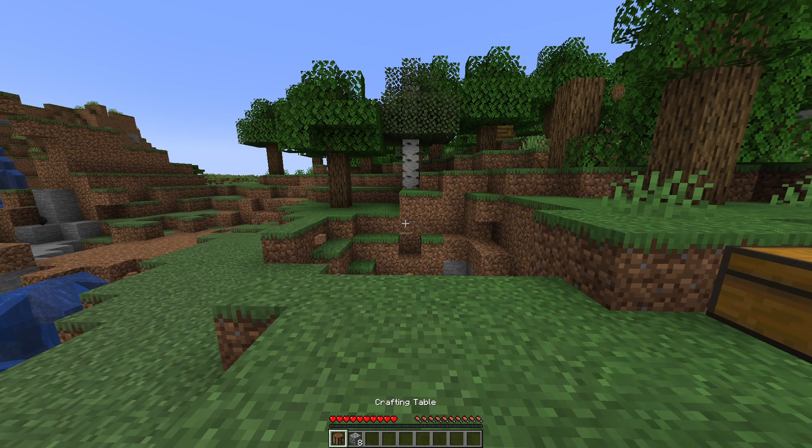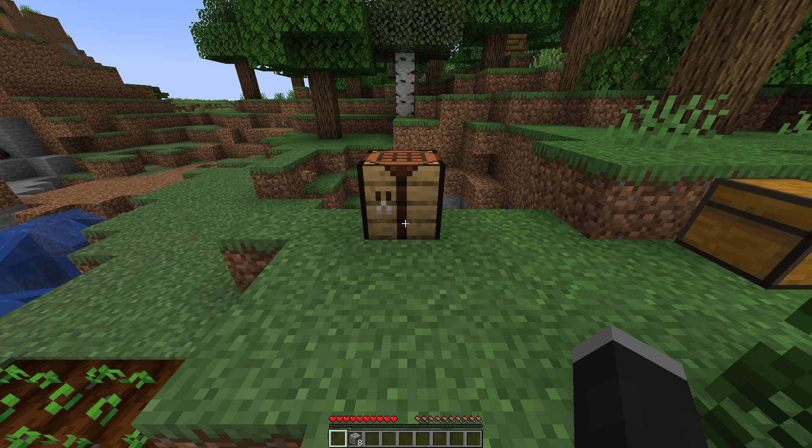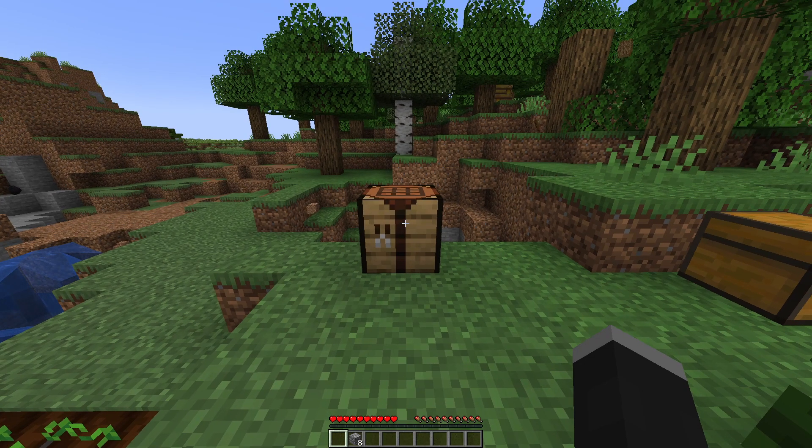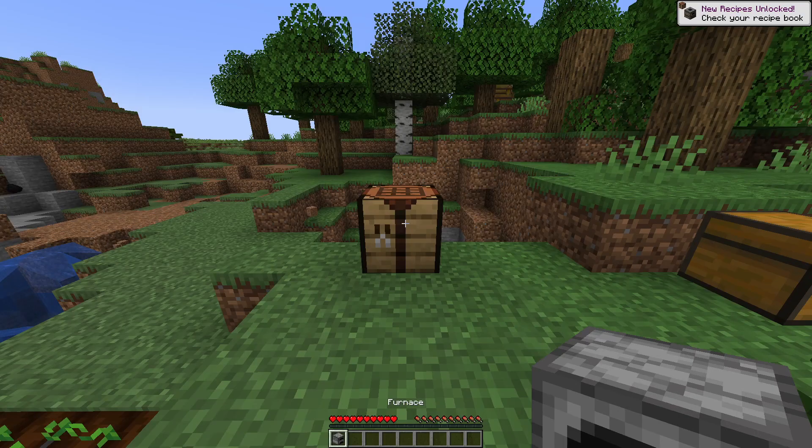The first thing you want to do is have a crafting table. Once you have a crafting table, simply gather eight cobblestone and place them like this inside of the crafting table. Now, you can make a furnace.